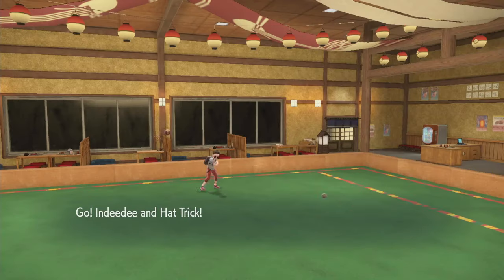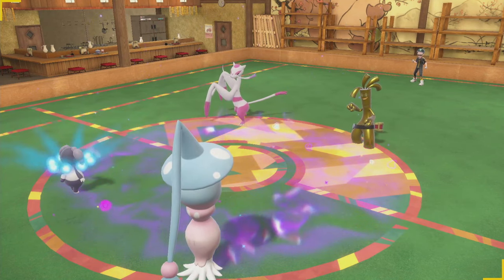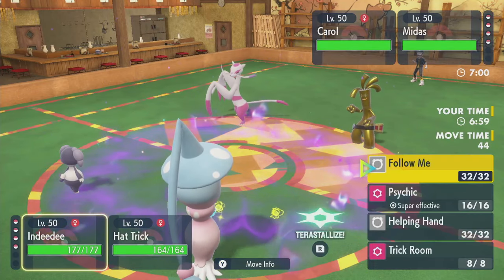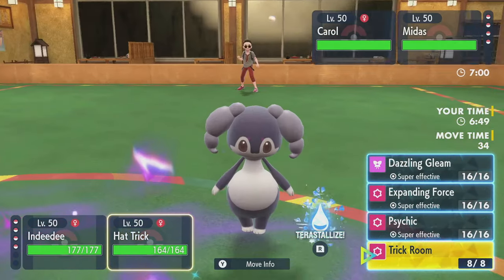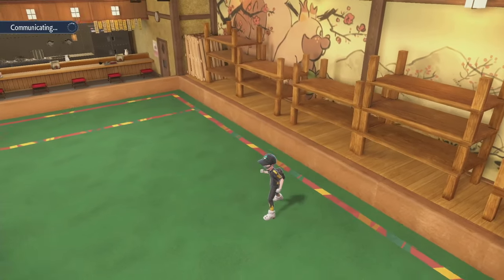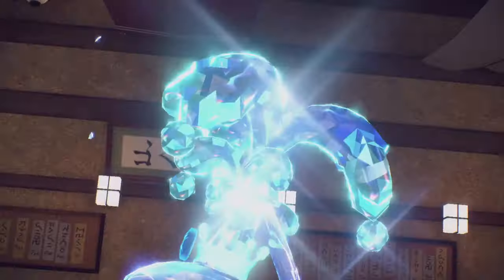Midas and Mineshao - they brought Mineshao! Fake Out, Close Combat, Taunt, and Wide Guard. Well, you can Taunt Indeedee but you can't Taunt Hatterene. So I can Psychic Terra Trick Room. You've got a Sash so you can take one hit, but it should be fine - Taunt will bounce right off of Hatterene. You didn't bring in Rillaboom so you can't get a Fake Out. Close Combat into Indeedee. Nasty Plot from Golden Go - interesting play.